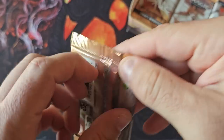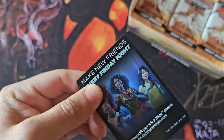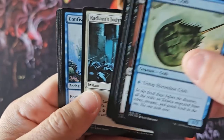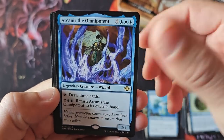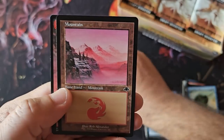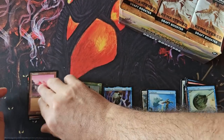I've never actually opened Dominaria Remastered draft packs. We did the collector boxes and I loved them back in the day. This is the first time I've ever opened the Standard Draft, and I am blown away. So you get a rare and a retro frame — is that how this works? And then a land token?